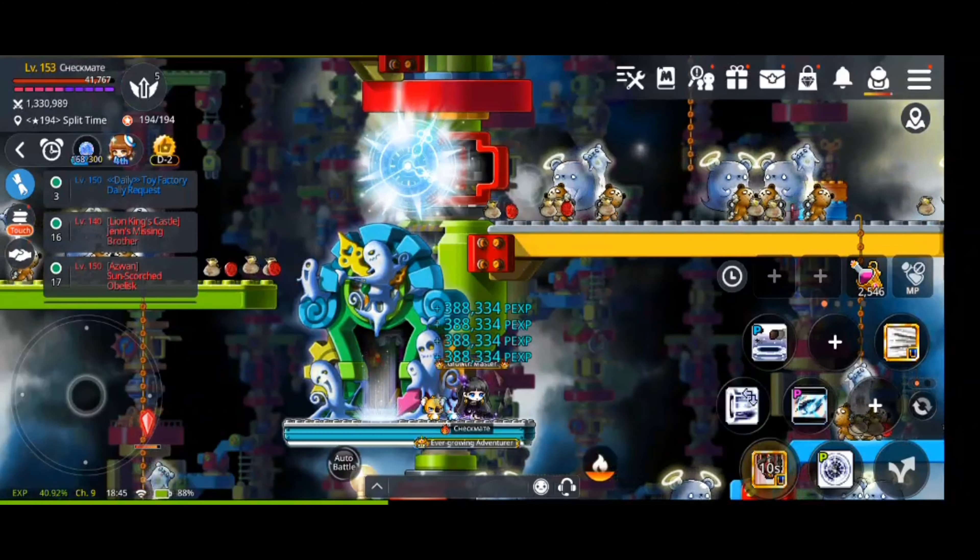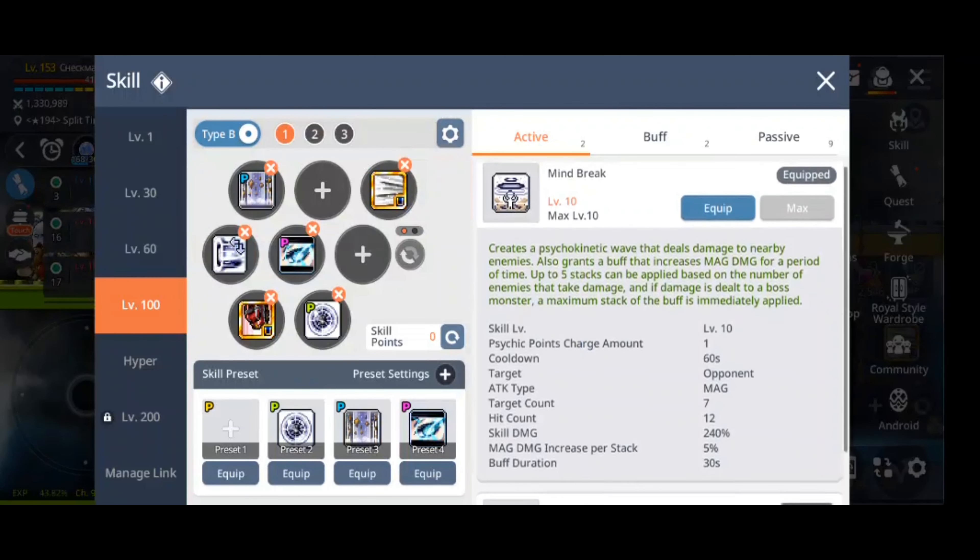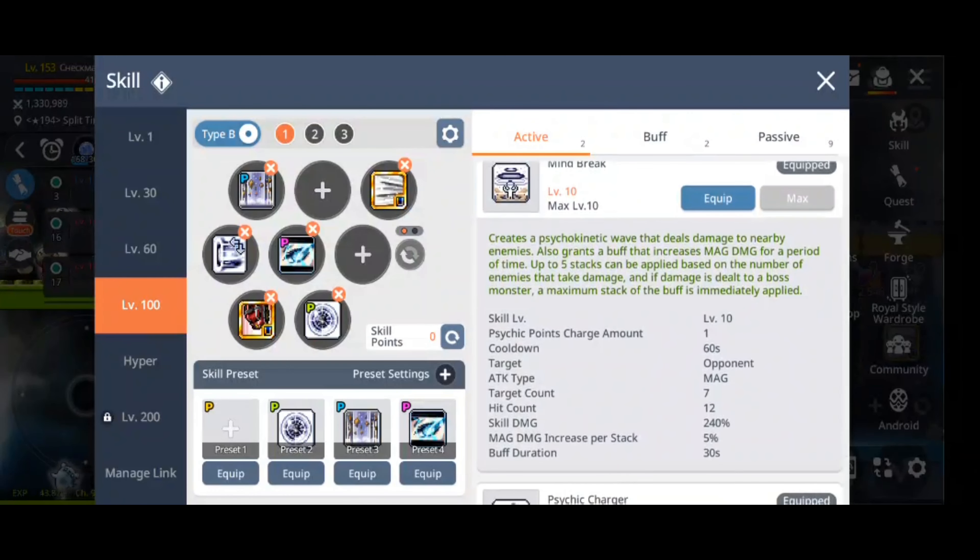This is one of the important skills you should be casting for your sustained damage — this is the Trainwreck. It is an independent skill, meaning you can cast it and it will continue to attack while you do your own basic attack. It does use quite a lot of psychic points and it is a stationary attack, so once you cast it and the boss moves away, it does not follow the boss.